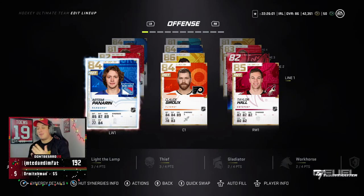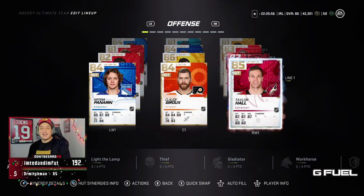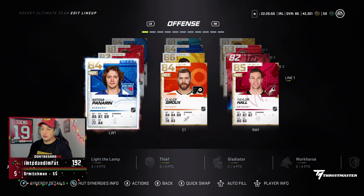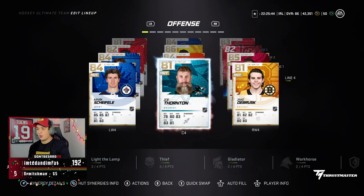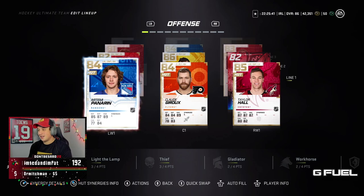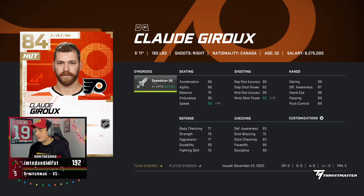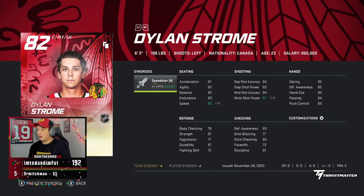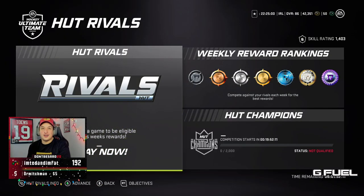We have already gotten some crazy pulls out of this IRL pack opening and our team has never looked better. We made a couple changes to the squad. I ended up selling Connor McDavid — I needed the coins. The new first line is Taylor Hall, Claude Giroux, Artemi Panarin, and Evgeny Malkin. We upgraded Dylan Strome to the one with Speedster. Jumbo Joe Thornton's the same. Defense and goalie are the same. With Speedster activated, Giroux is up to 90 speed and 85 wrist shot power, Strome is up to 85 speed and 87 wrist shot power, and Joe Thornton's up to 81 speed. Our five HUT Rivals qualification games are done.